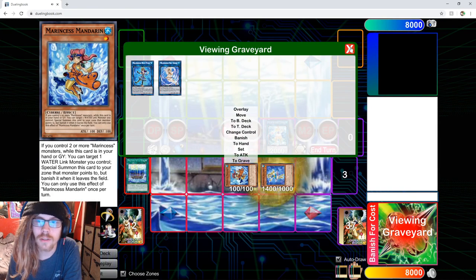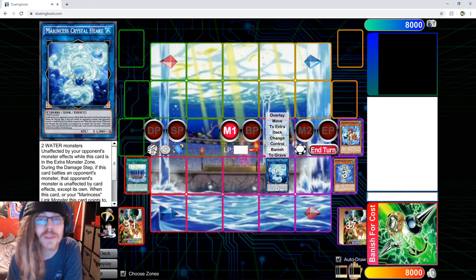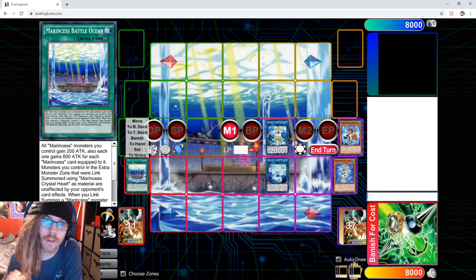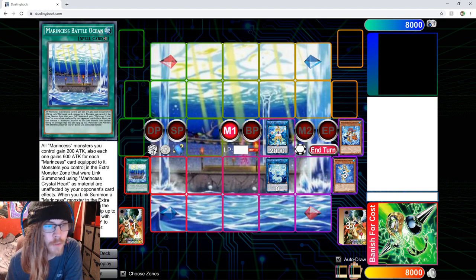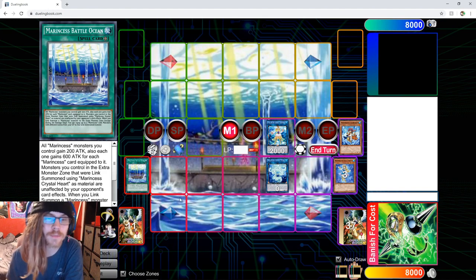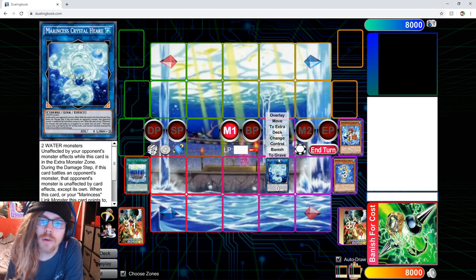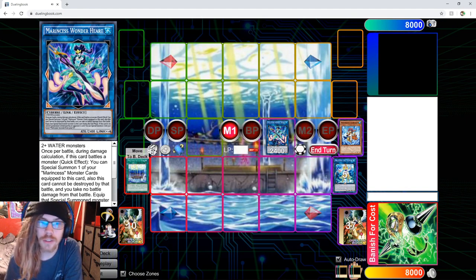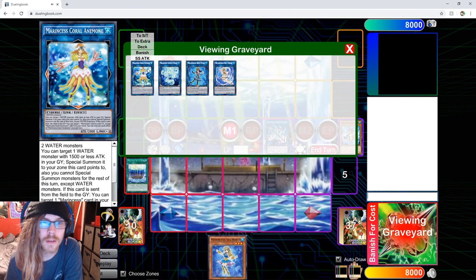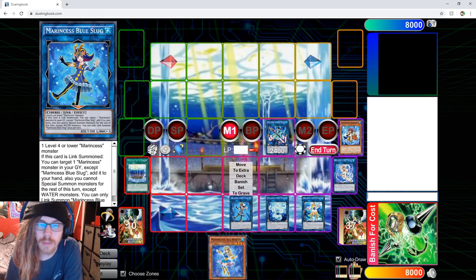Get back our Seahorse, and now use those two boys for a Crystal Heart. What does this card do? Some battle protection. Wrong - Battle Ocean turns - let's find out. Monsters you control in the extra Monster Zone that were linked using Marincess Crystal Heart as material are unaffected by your opponent's card effects. You know what that means? You got an Avermax somehow out using that - boom, Ultimate Falcon Avermax. Insane. What we'll be doing is sending these two boys off for the big house, Wonder Heart. We're gonna do the same chains - chain one, chain two. So we'll add this back as chain two, and we'll equip you, you, and you. These are the three I prefer personally because this has a higher attack than Sea Angel.